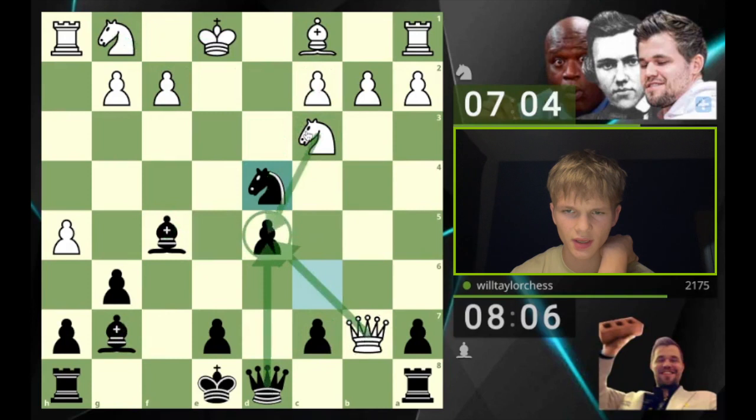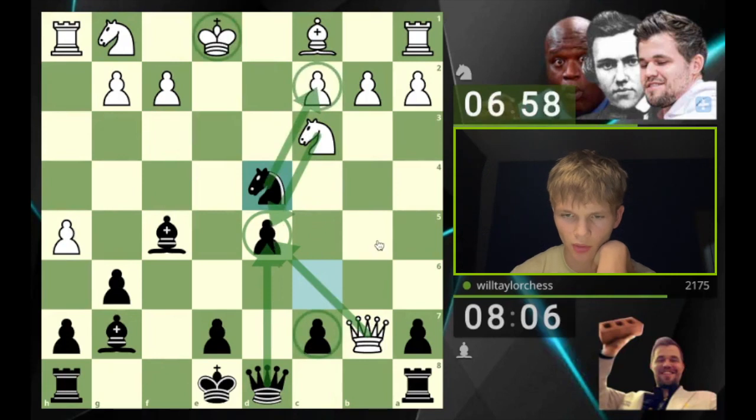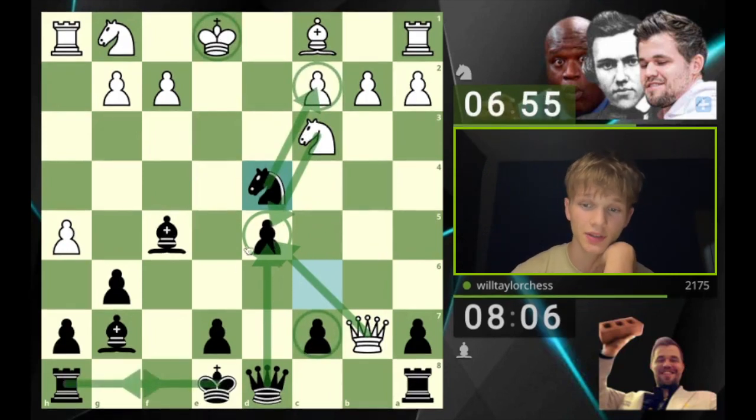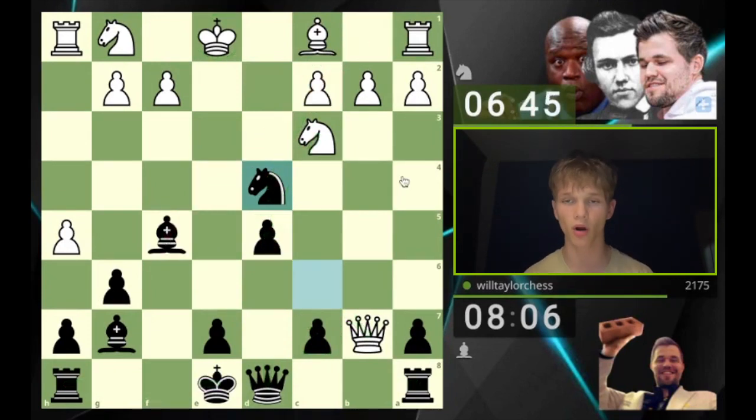If we see queen takes on d5, then just queen takes, knight takes, and check here is going to be very good. After the king moves, we can deal with the problem on c7 — maybe just castling, allowing them to take on c7, and then rook c8 gives a super active position with a potential discovery. My opponent's thinking for quite a while, probably because they're in a very dire position. You can't even go queen b3 — I just take it.